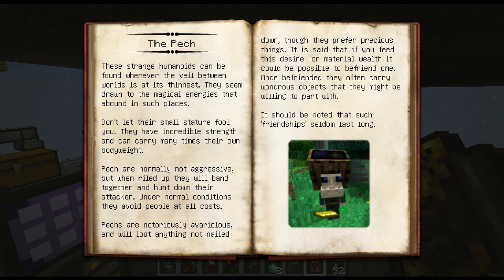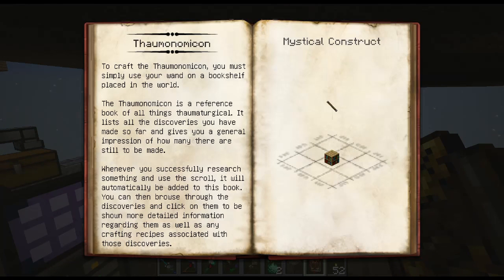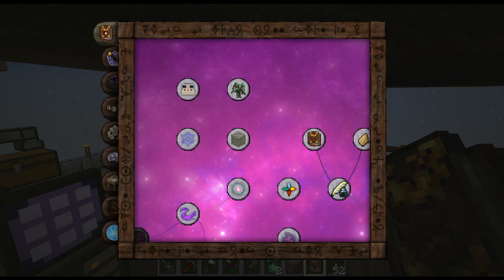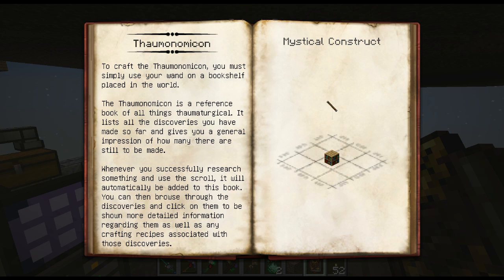Looking at the Thaumonomicon — pets, plants and trees, ores, enchantments. These strange humanoids can be found wherever the veil between worlds is thinnest — interesting. How do I go back? There's like no arrows. There's a Thaumonomicon — yes, it was a bookshelf and an iron-capped wooden wand. To go back you just hit Escape.